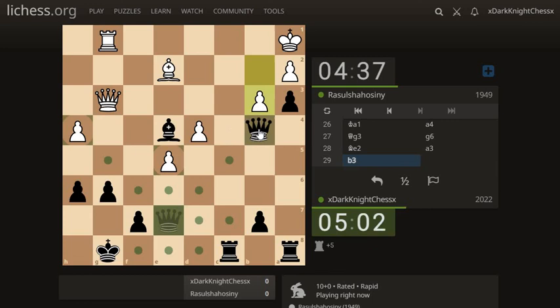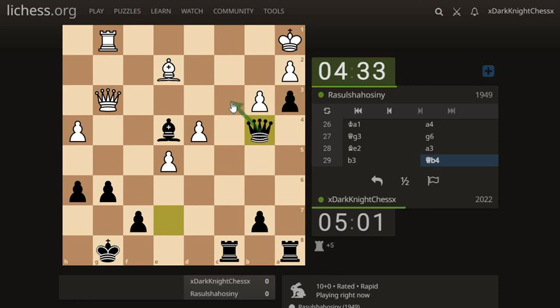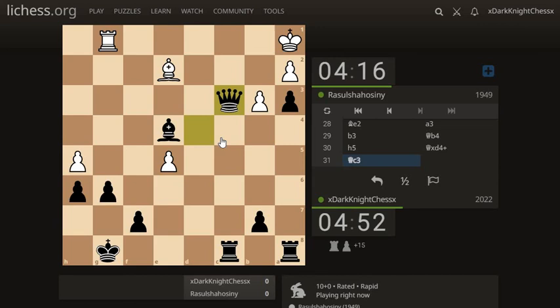Let's get the queen up here — we can reroute right here. I don't think there's a whole lot that they can do at this point. Let's take up the free material. I'm pretty sure white's going to have to block with its queen, just like that. And there's checkmate right there.